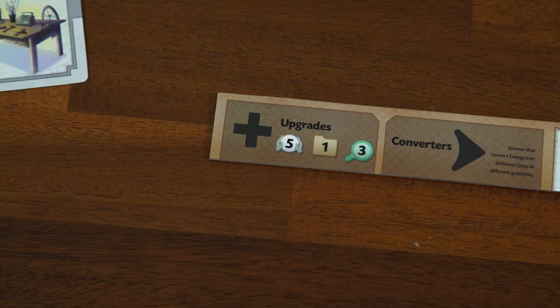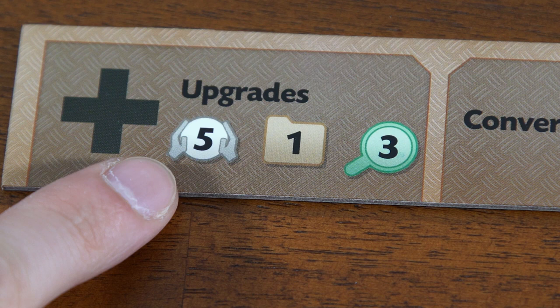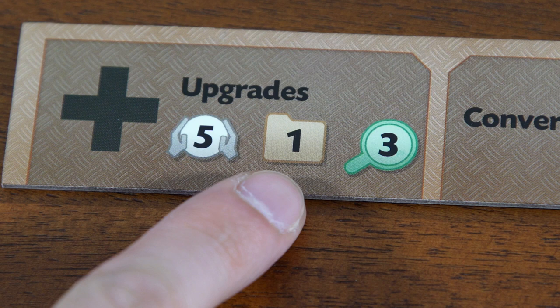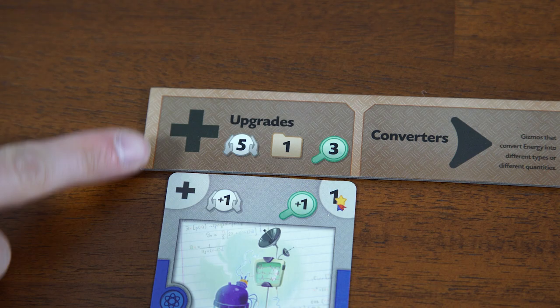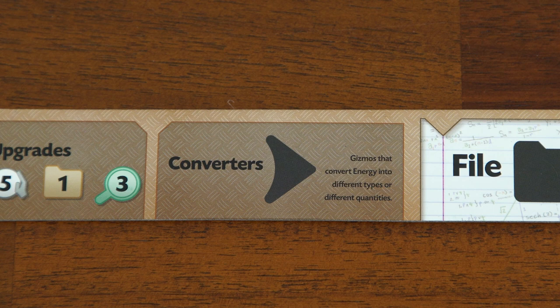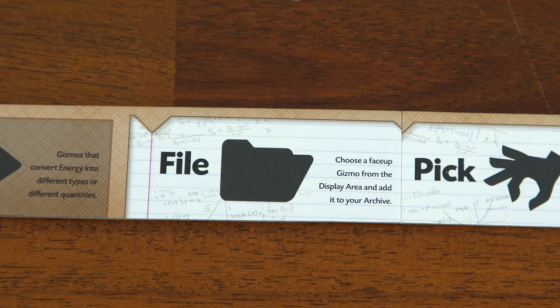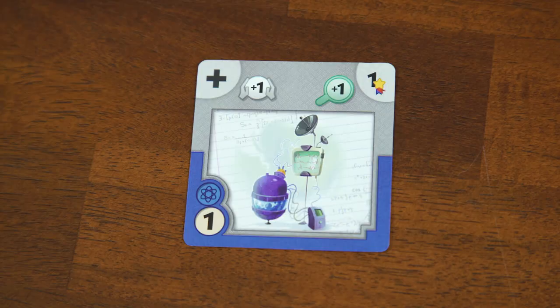Before we get into how your turn works, let me show you the player dashboards. Going left to right: the first slot is for upgrades. These icons show the limit of energy you can store in your storage ring — 5 energy marbles at the start. Here is your archive limit, and this magnifying glass with the 3 refers to your research amount. These can all be increased later. The converter slot is for Gizmos that convert energy into different types or quantities. The next four slots — file, pick, build, and research — represent the four actions you can take on your turn.